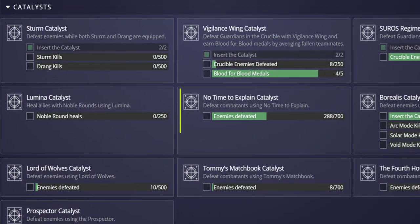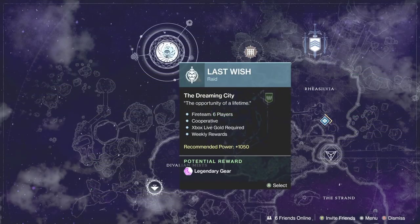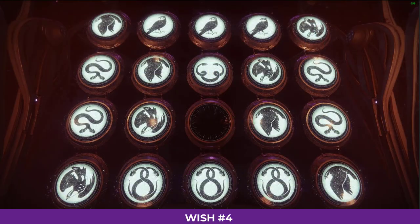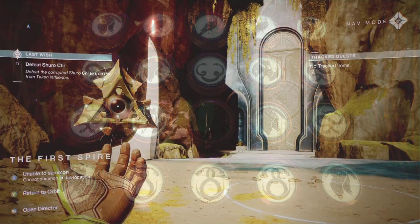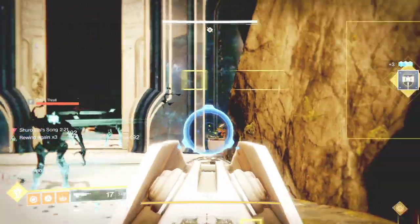Now it's time for the fun — the catalyst requires you to kill 700 enemies with the gun. You can check your progress on a third-party app like Destiny Item Manager. The fastest way I found is to go into the Last Wish raid and use wish number four on the Wall of Wishes — that's the one that teleports you to Shuro Chi.